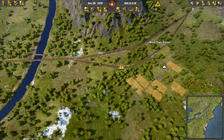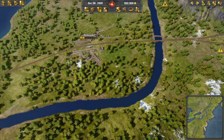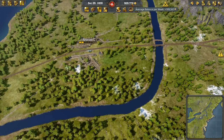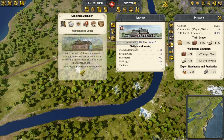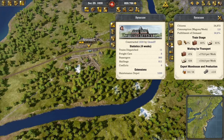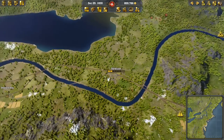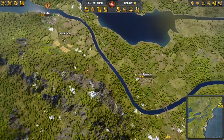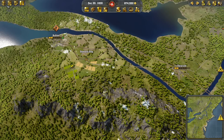We don't have any maintenance in Syracuse or in the grain station. We're at the point now where we can spend a bit of extra money, so we'll get one in Syracuse's main station. When we left off we were looking at expanding the station over near Buffalo.